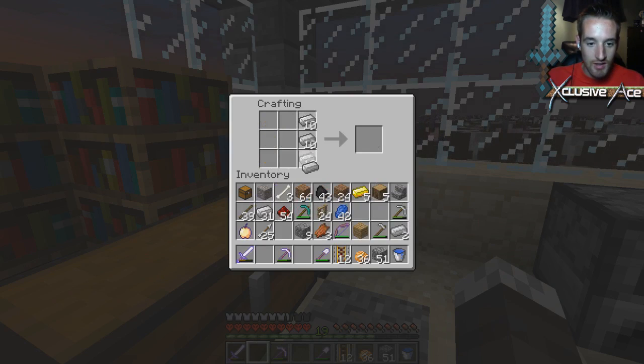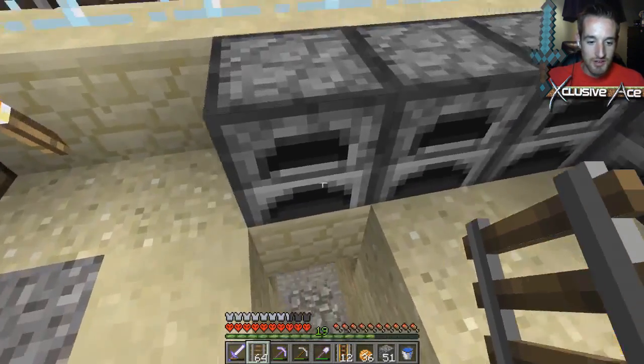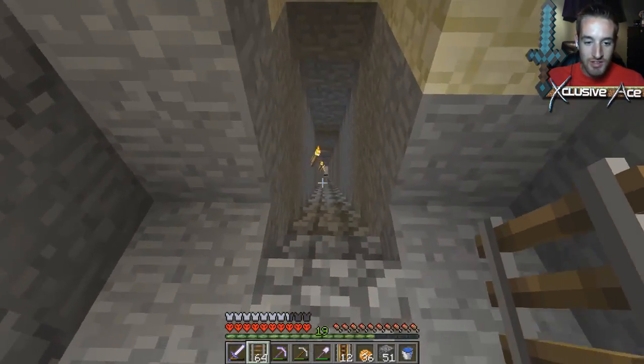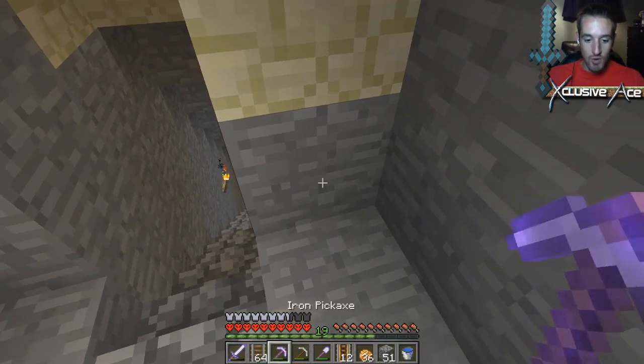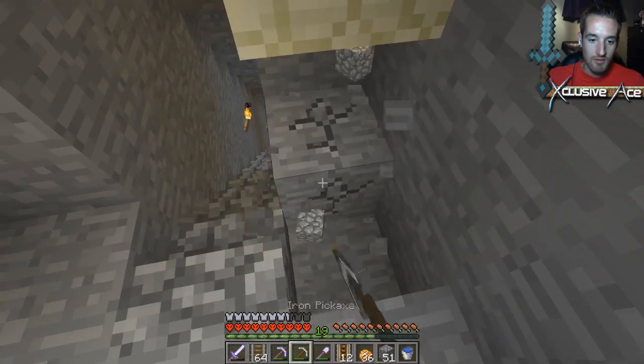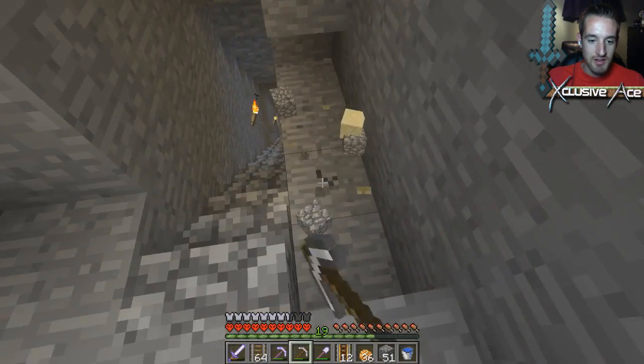Alright, that'll get us 12 powered rails, and now we need a bunch of regular rails. That's probably way more than we need — I didn't realize it made so many. We're going to start making this thing. I want to actually keep my stairs, so I'm going to build a staircase going down this way right alongside it.